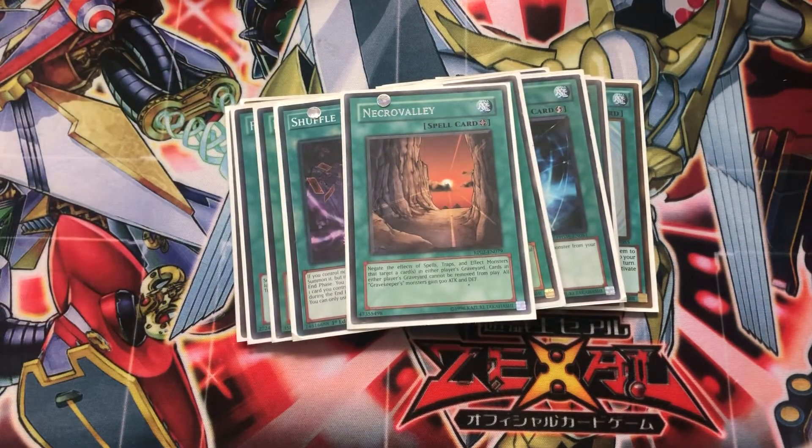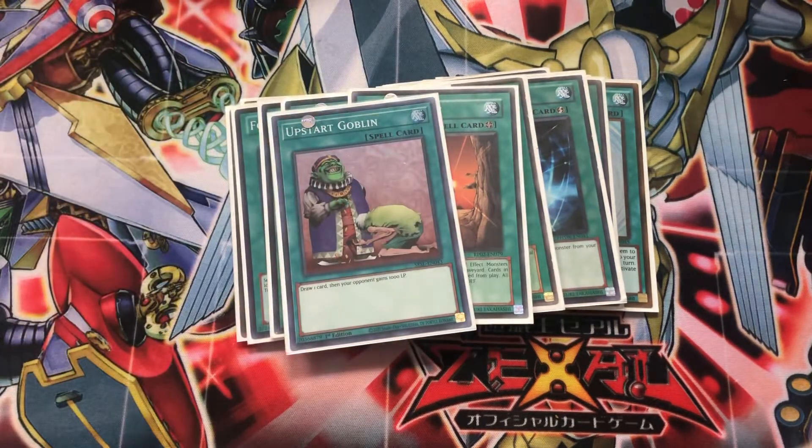One copy of Necro Valley — one of the cards you'd bounce back to your deck with Shuffle Reborn to draw a card. It's a very good card but prevents graveyard effects and similar things. And finally, Upstart Goblin to close out the spells.